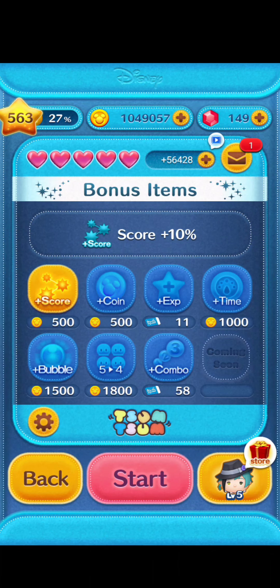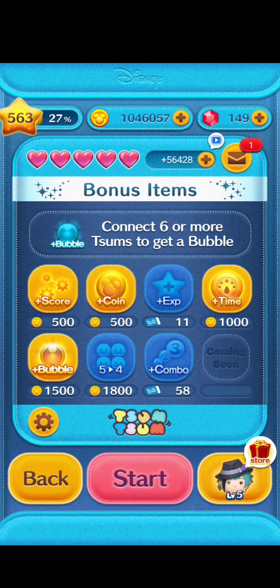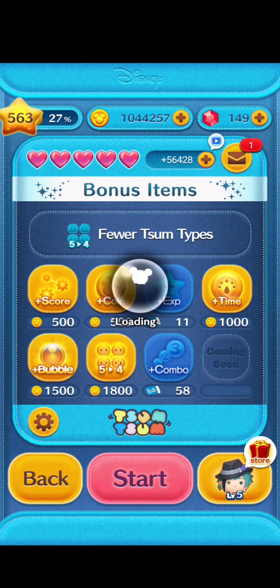At this skill level, the range is extra small. We'll also use the 5 power-ups: plus 10% of your final score, plus random amount of coins, plus 5 seconds on the time clock, connect 6 or more zooms to get a magical bubble instead of 8, and one fewer zoom.